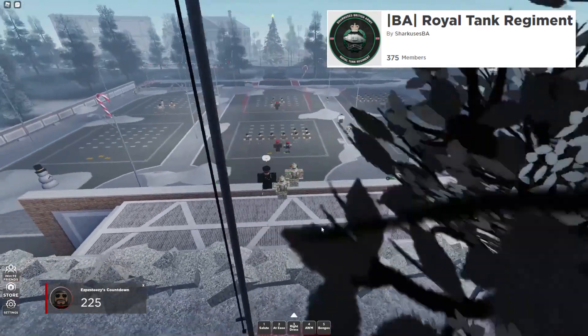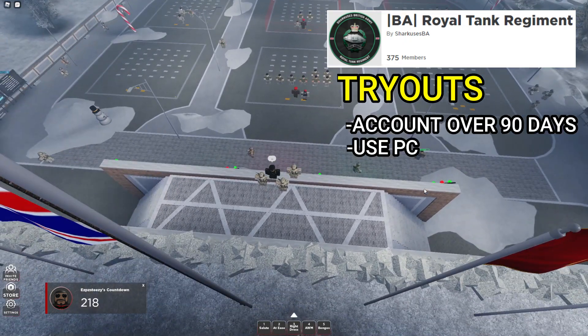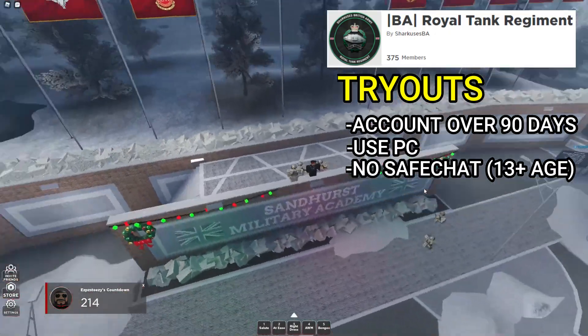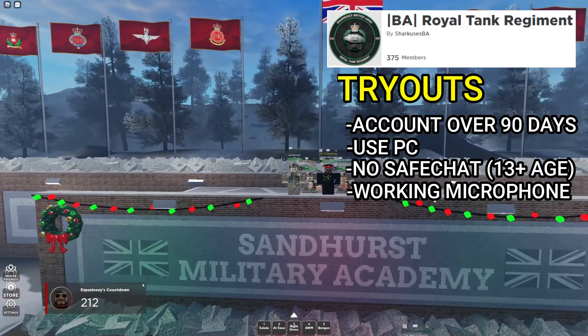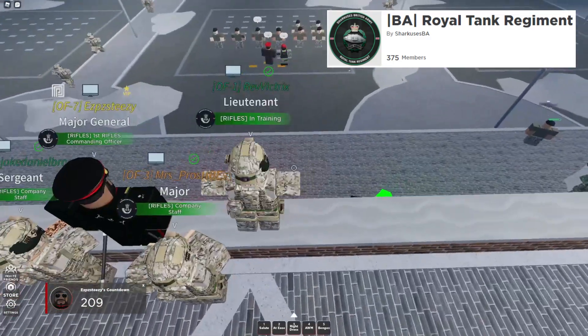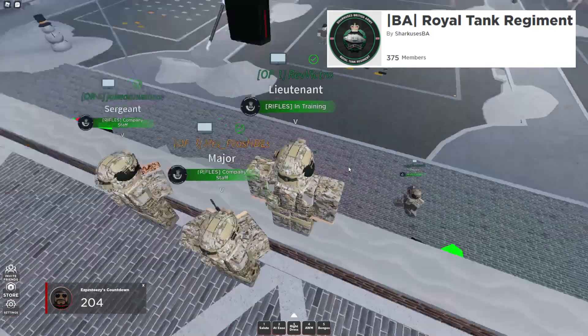The requirements and tryouts for RTR are also pretty simple. Your account must be over 90 days old, you must use a PC, be over 13 years of age, and have a working microphone. The tryout consists of a combat section, a drill section, and an obby. If you are stuck on anything, attend some trainings or just go practice — it will be very helpful to pass this tryout.